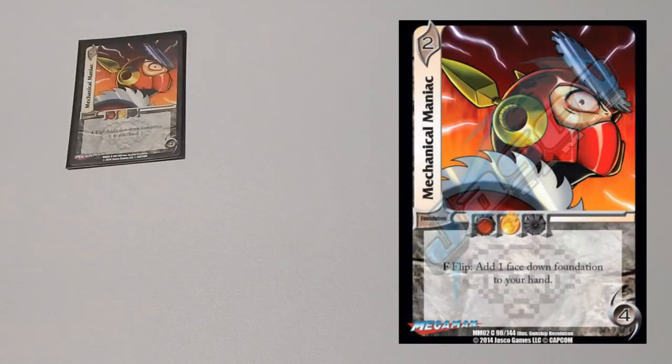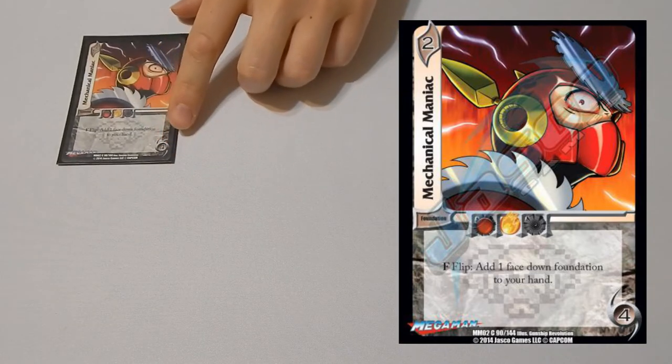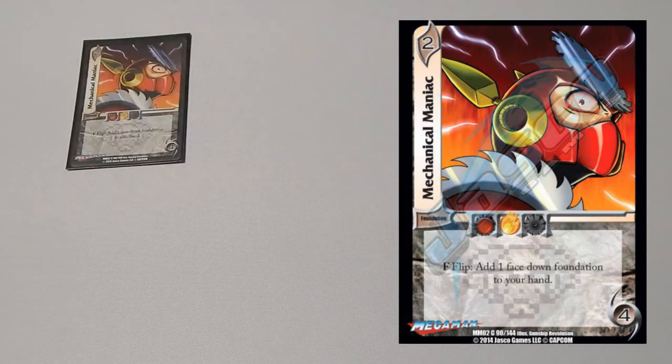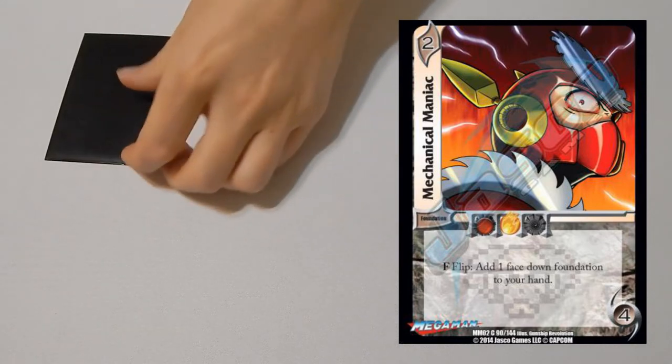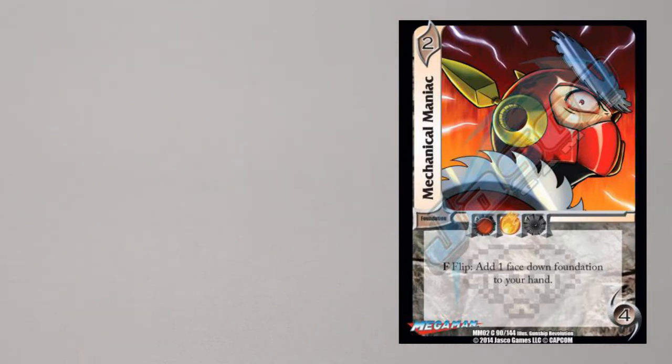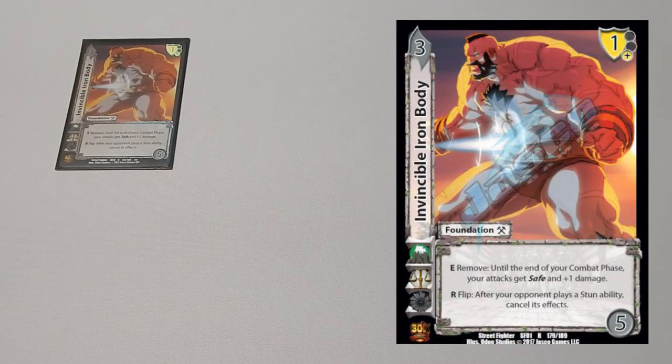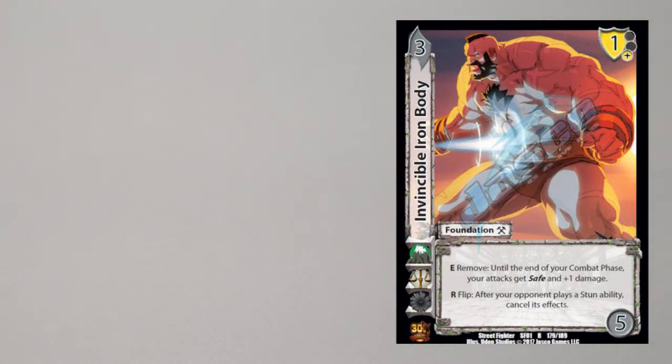Then we move on to the one-ofs — we play eight one-of foundations. One copy of Mechanical Maniac, for similar reasons as Shopaholic in allowing you to pick up a face-down foundation. One of the best things is that this is a Form, so unlike Shopaholic which is a response after your attack deals damage, you can just do it as soon as your turn starts. One copy of Invincible Iron Body — this card gives all of your attacks Safe, so you don't have to worry about reversals. It also gives all your attacks plus one damage, helping you kill faster. Perhaps the best thing is that it is a plus-one low block on Void, and Void is hurting for low blocks, so this card is really good in the deck.